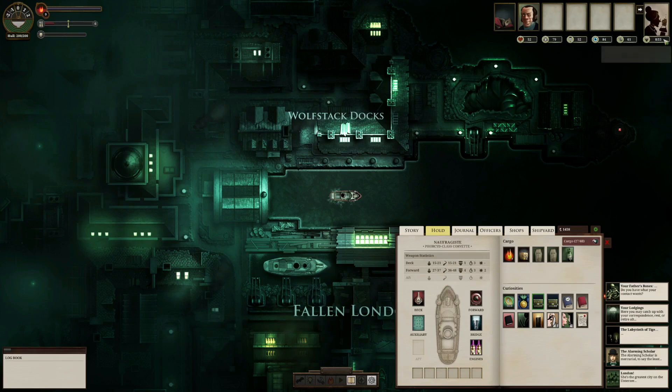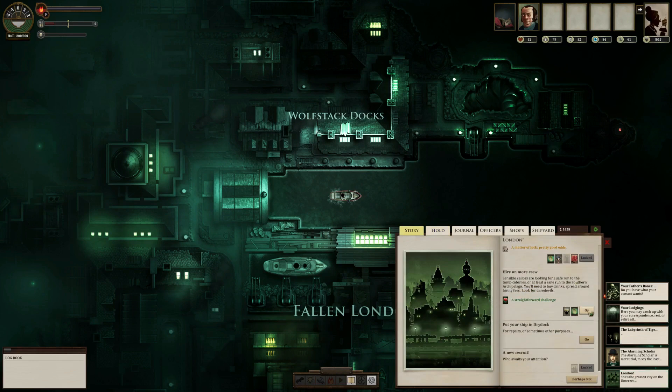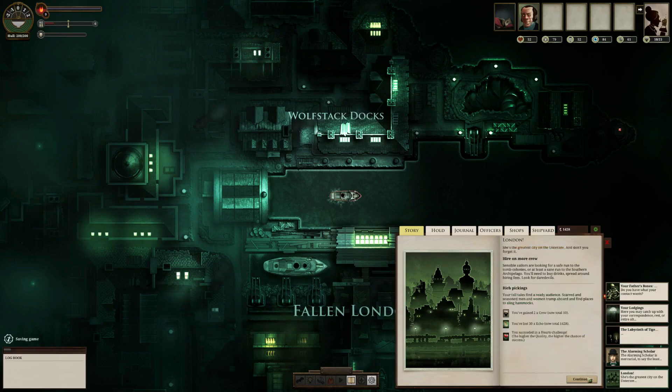And finally, Crew. Crew aren't really a stat, but they are something that you will wager — they are consumed by various events. The key thing to remember is that if you ever get below 50% of your maximum capacity, your ship is unable to travel at full speed and will drop down to half speed. Hearts is used quite often here, because it's used to hire on more crew and to reassure your crew.